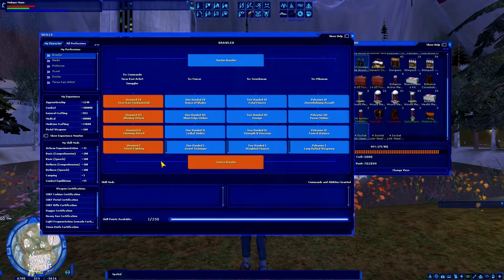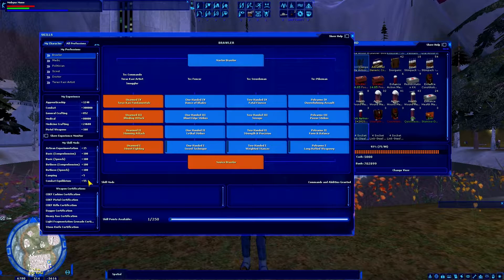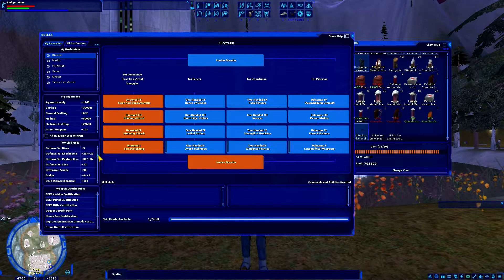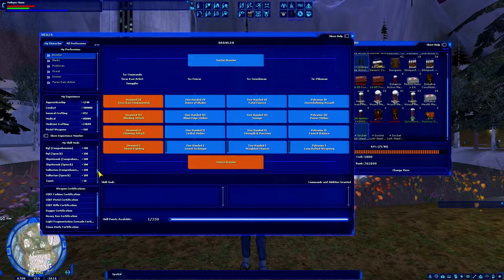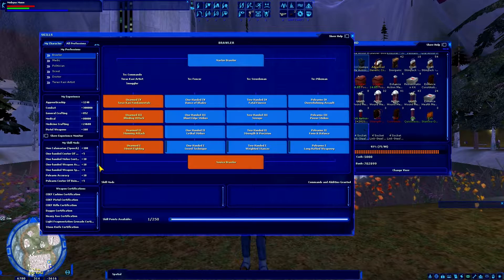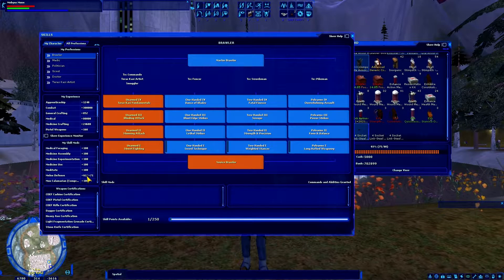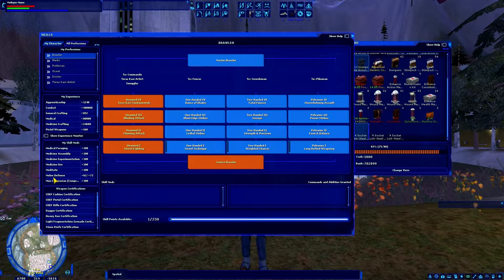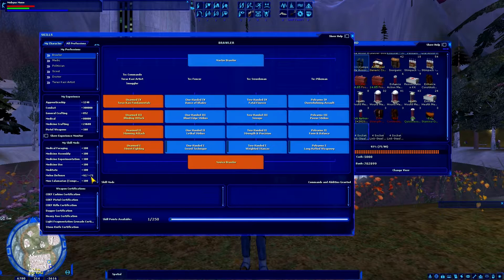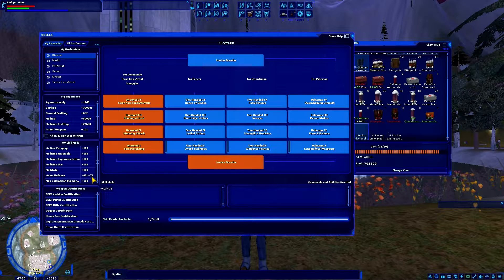If I open up my skill sheet, on your left-hand side is a window — the third window down says my skill mods. You can see a list of all your different skill mods based on your skill boxes as well as your clothing and armor. For example, this slash here means that my melee defense through my skills is plus 62, but when you take into account the skill mods on the armor I'm wearing, it's actually plus 71.